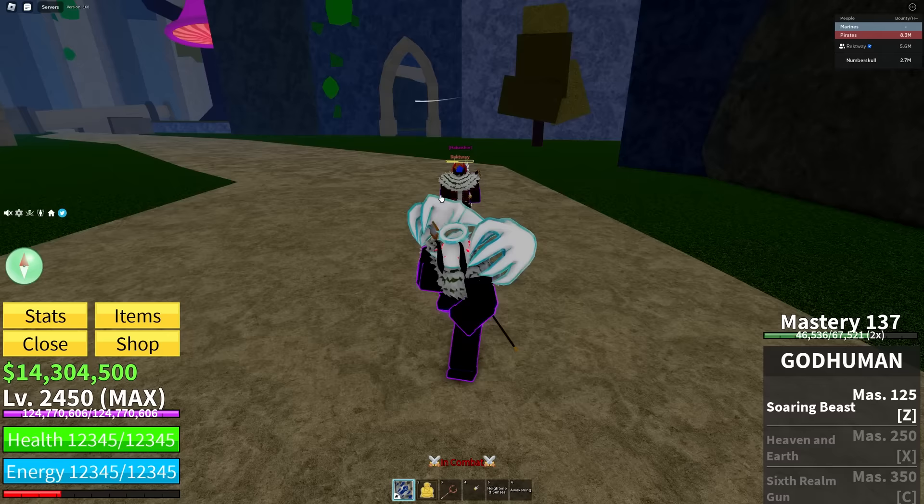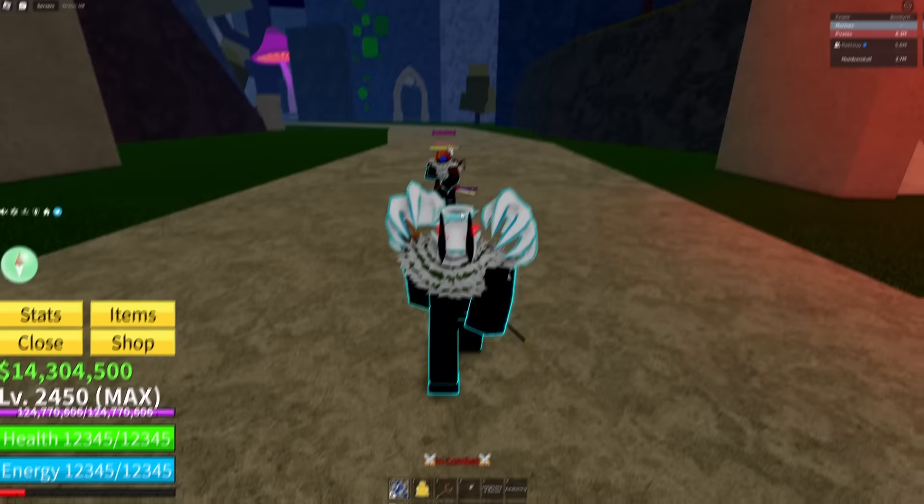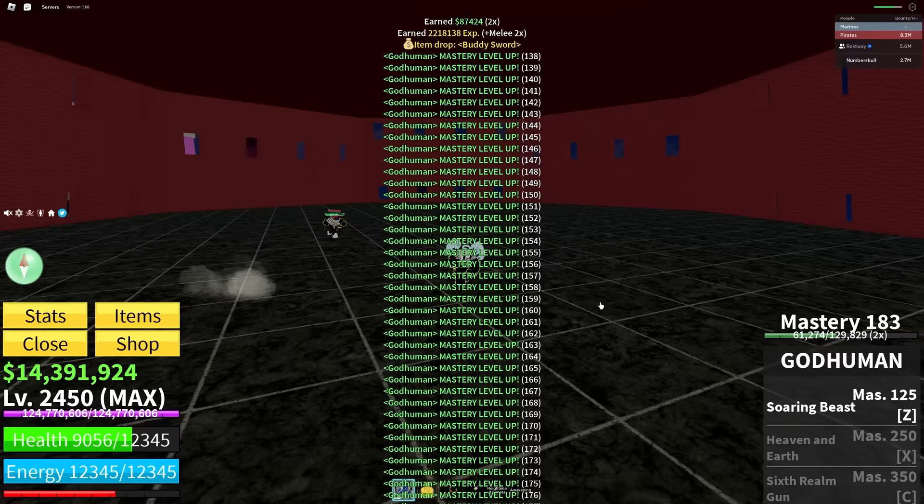Let's go ahead and go to Sugar Mama to get some more mastery. Rexway's trying to clap my cheeks in the back there. We just clapped the Sugar Mama and we're still mastering up a good amount, but we only got to mastery 183. We need at least mastery 250 for the next ability, so we'll go ahead and fast forward till then.